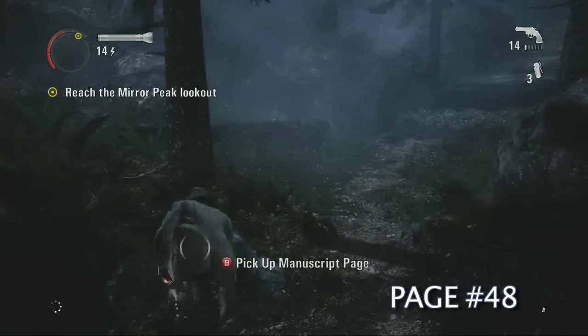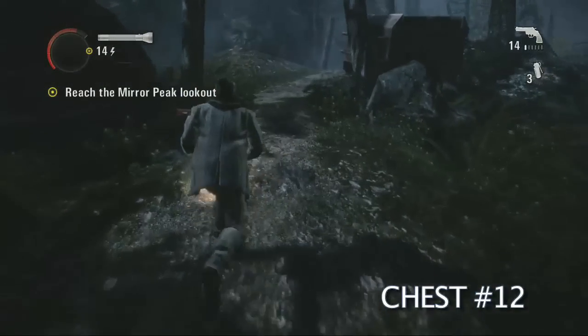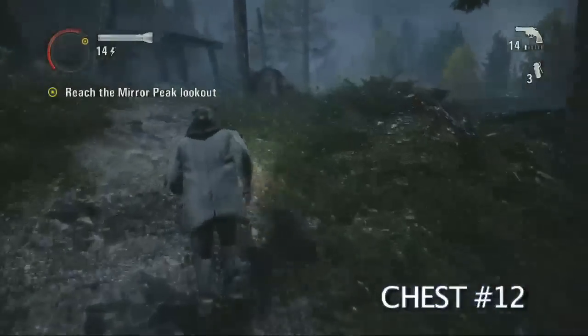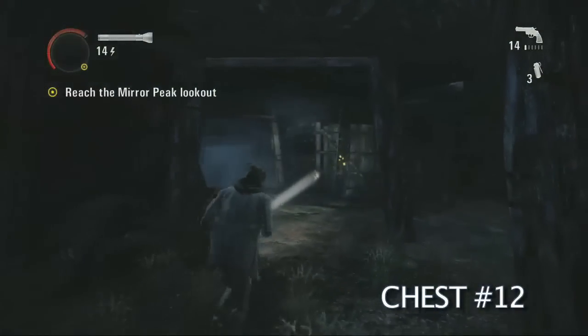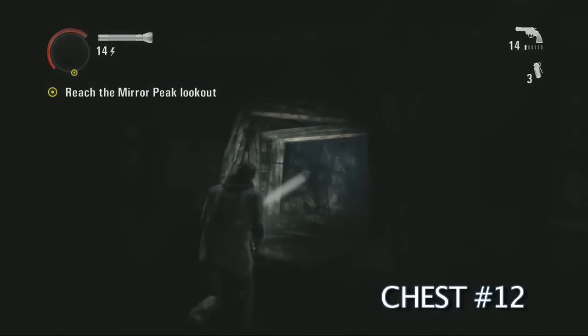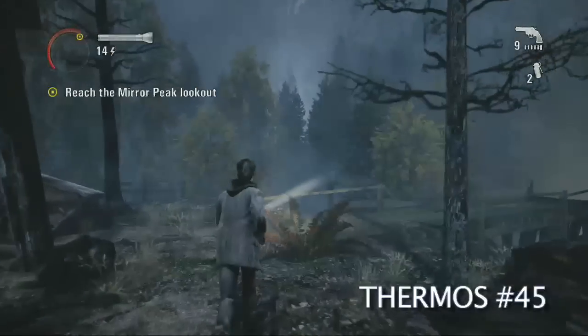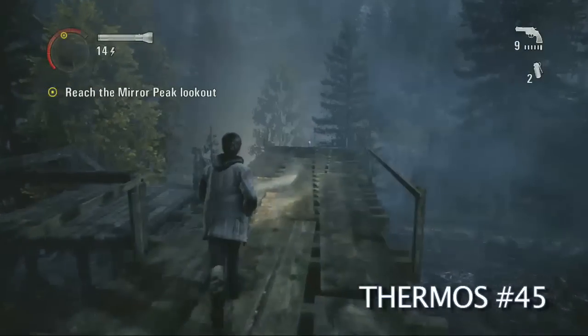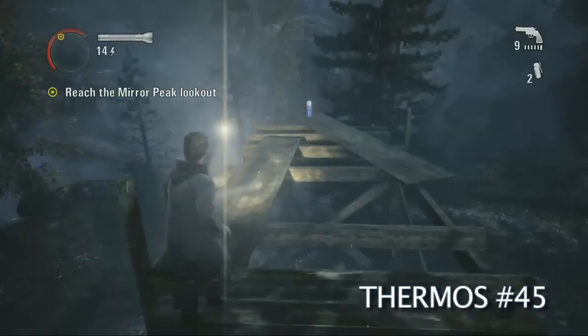Over here is going to be manuscript page number 48. And then not far along after that you're going to go through this little overhang dealio. Then there's going to be the broken bridge on the right. There's paint on that wall — oh, there's more paint — and you're going to follow the paint to the hidden chest. And then at the edge of the broken section here is going to be a thermos. Be careful, you can fall through the cracks.